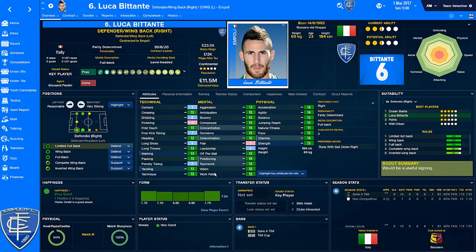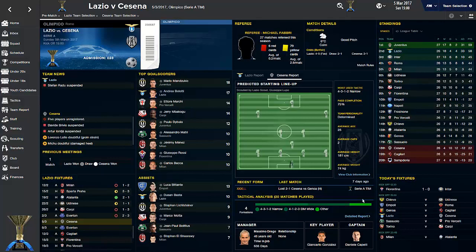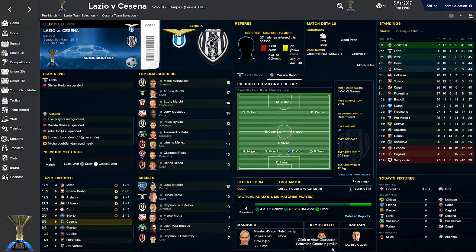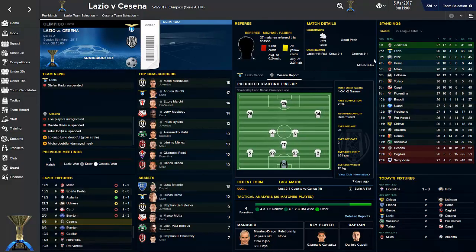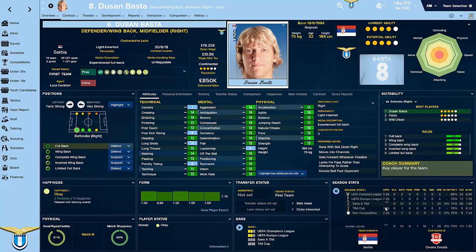Luca Bittante doesn't have high attributes but he's been a very creative player this season. There are going to be some slight little bugs - you can see the appearances showing 24, which is a bit high, but I won't look at that. You can see it shows the key player as Giancarlo Gonzalez - something little like that used to throw me off. Does anyone know if you can fix that with a skin?